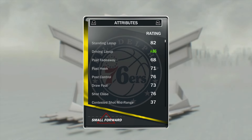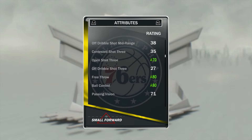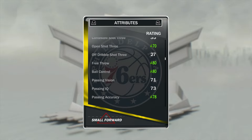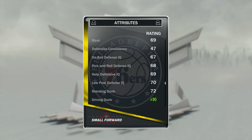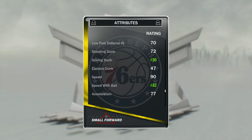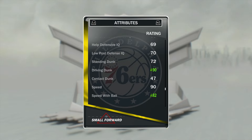Next we got Ben Simmons with Towns — those two are the dynamic duel partners. Simmons gets: 86 driving layup, 60 open shot midrange, 70 open shot 3 (which makes him even deadlier on the floor), 80 free throw, 80 ball control, 78 passing accuracy, 90 driving dunk, and 82 speed with the ball. For a rookie he's actually pretty OP.